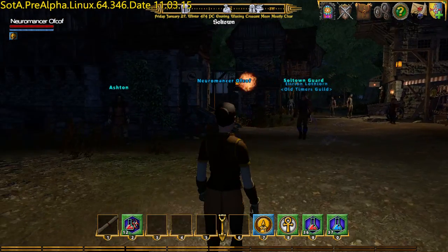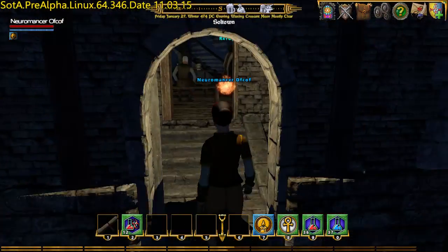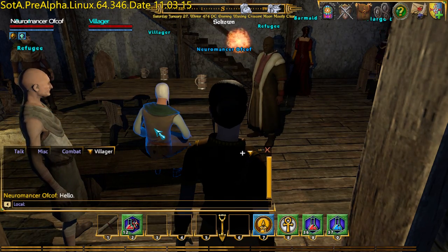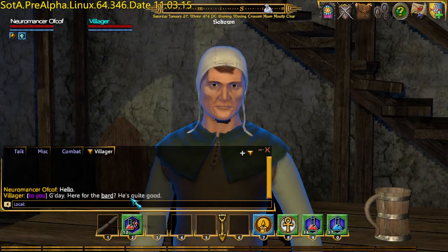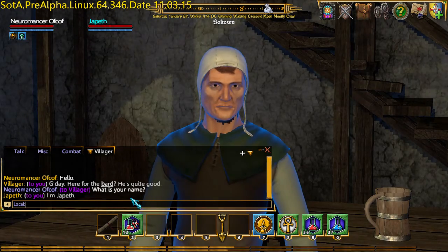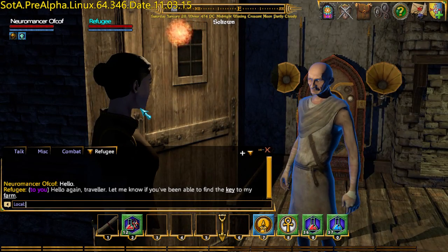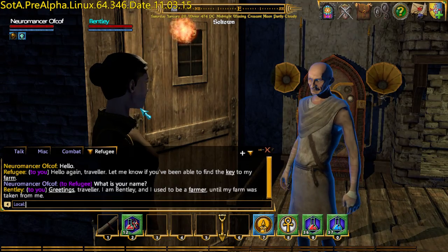The tavern here is this first building, with Ashton standing outside. I'm going to go in the side entrance because Bentley is one of these. Asking what his name is — this one, that's the bloke. Hello again traveller, let me know if you've been able to find the key to my farm, which isn't the actual right.